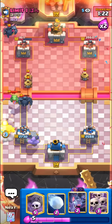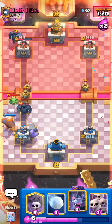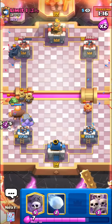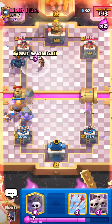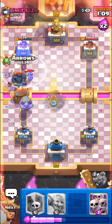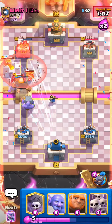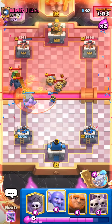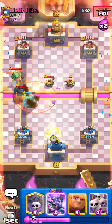The thing is Pekka kind of wrecks Bowler. Little Prince should do some good damage here - not too bad. I'll just Giant, we kind of have to, it's gonna get wrecked though by that second Pekka. We just have to keep on stacking our stuff. Gonna Snowball this forward, hopefully the Little Prince dies, we can snipe it a bit. He has no poison in cycle now so he can't really Graveyard.